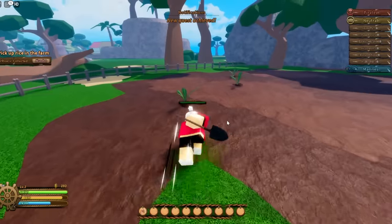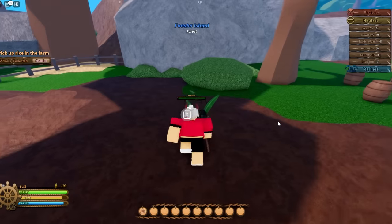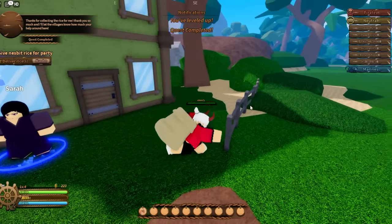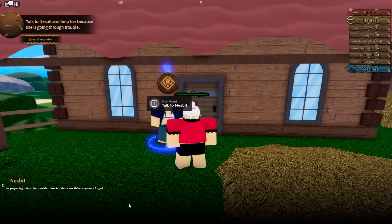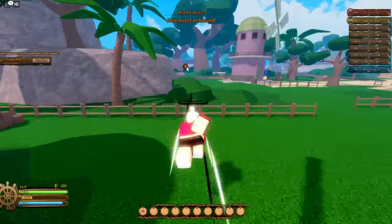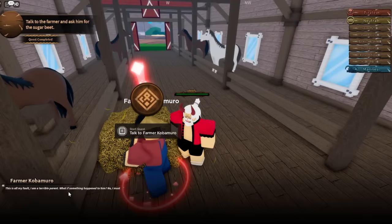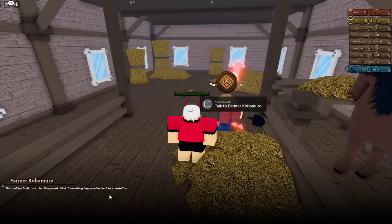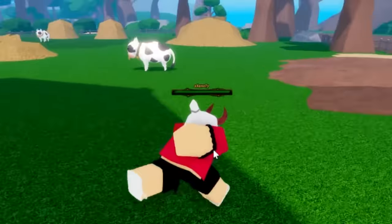Sarah has a quest too — help her pick up rice using the shovel, five times. Then deliver the rice to Nesbit. Talk to Sarah again — she's preparing a feast and needs sugar beet, which is located further out with an exclamation point to guide you. Talk to farmer Pomaru for the sugar beet. Note: some quests have level requirements — this one needs level 10 and we're only level 4, so it's time to do side quests.